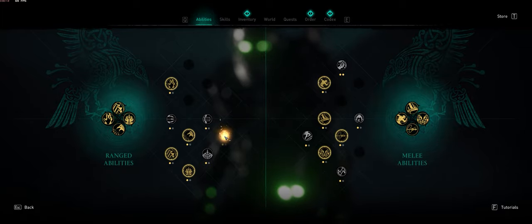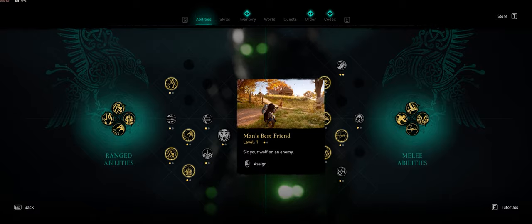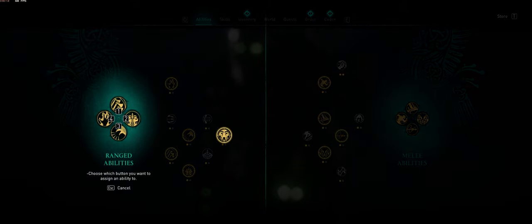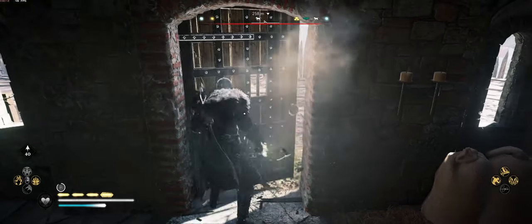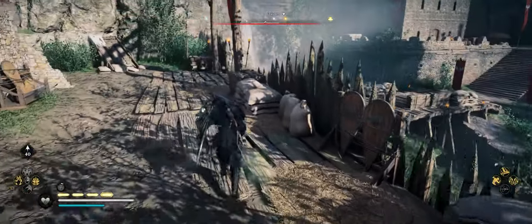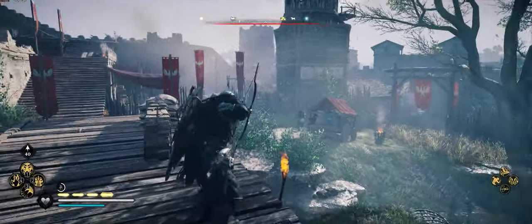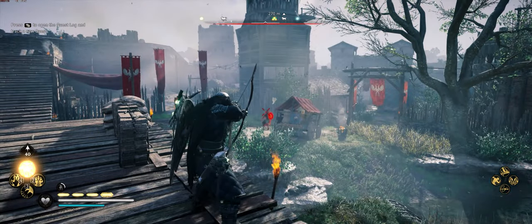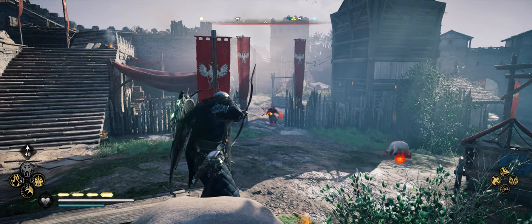When you finish that quest, you have the option of naming the wolf. Each kid offers their own list of names to choose from. I picked something — I want to say it was like Chowder — but I honestly can't remember. Anyway, I ran outside and started testing it out.